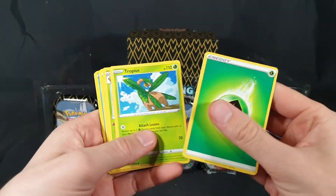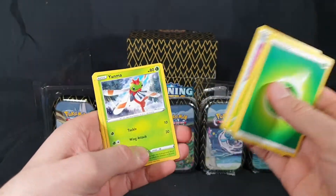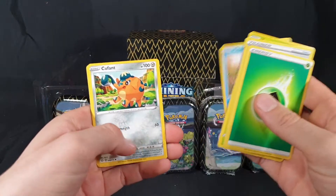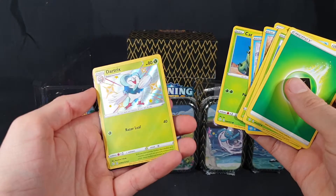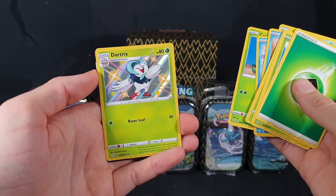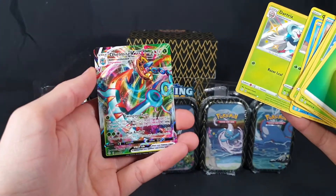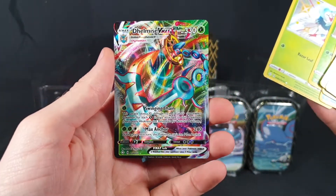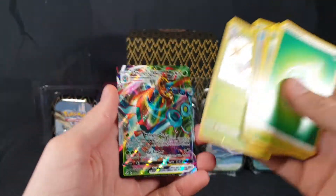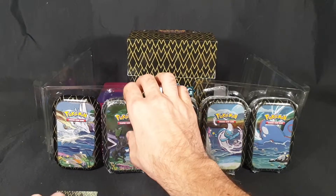Second pack: we have our Energy, Tropius, Thwacky, Team Yell, Yanma, Tuttle, Cufant, Horsey, Cacnea, a Shiny Dartrix — awesome — and then we have a Delmise VMAX. Let's move on to the next tin.